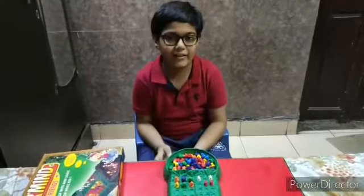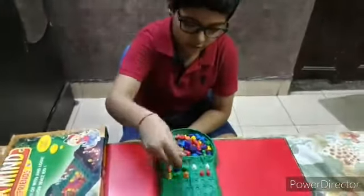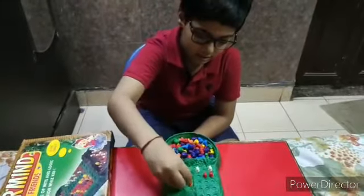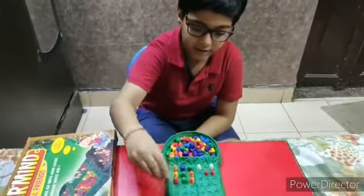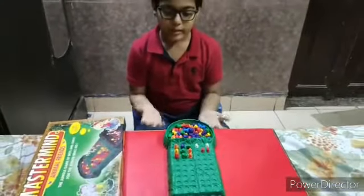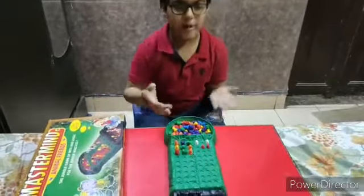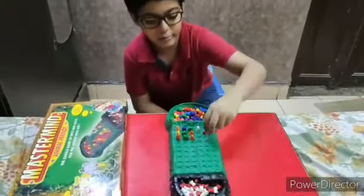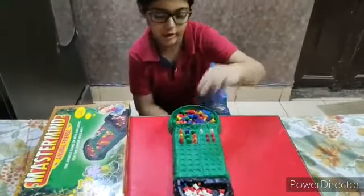I will guess one more time — orange, green, and now the new color red. As you can see the code, there is orange and green but the red is wrong. So we will put red pegs for orange and green.